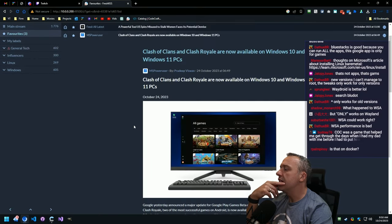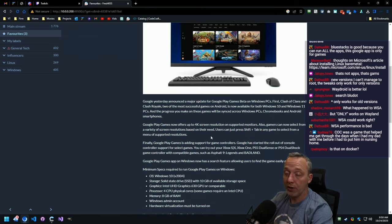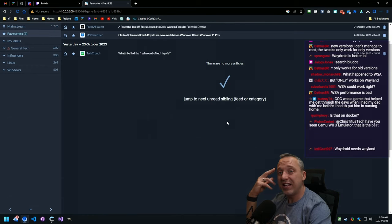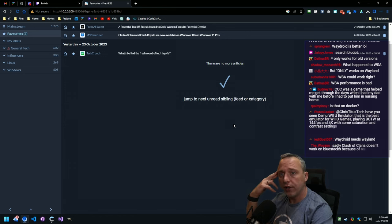For Android on Windows, I still find this Google Play Games beta actually not bad — I was playing Clash of Clans earlier today when I saw the article just to test it out. It does play well and I like it. Check that out for Android experience. Waydroid does need Wayland if you're doing it on Linux. Sadly, Clash of Clans doesn't work on BlueStacks because of anti-cheat.